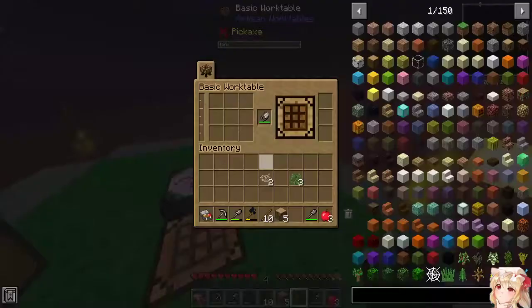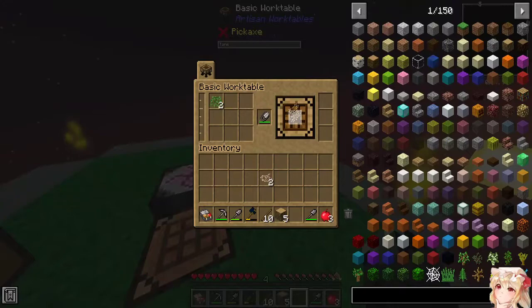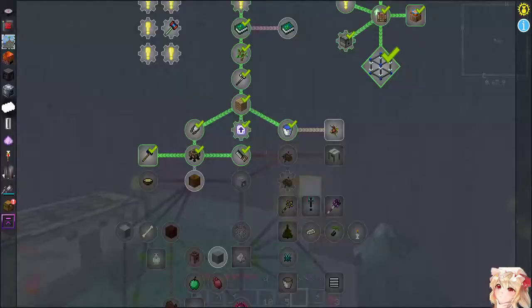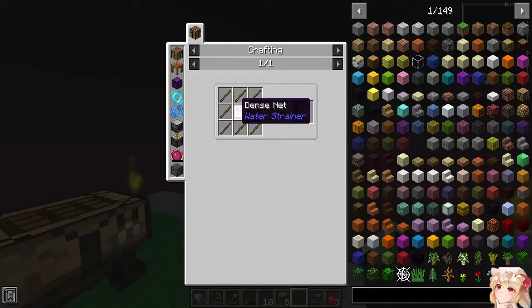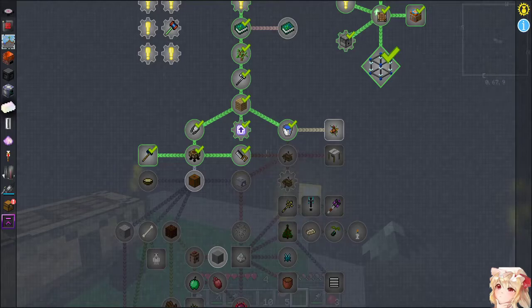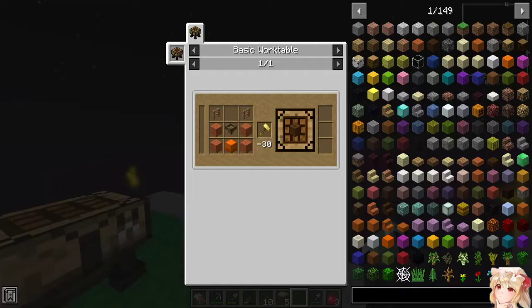That's a little expensive currently. There's a net, and with the net we can make a survivalist strainer. And what else did we need? We need a survivalist strainer and a dense survivalist strainer — which is — oh my god, that is so expensive. Shulker box?